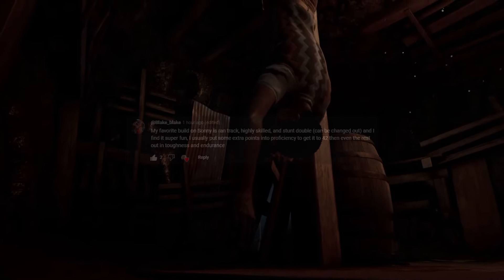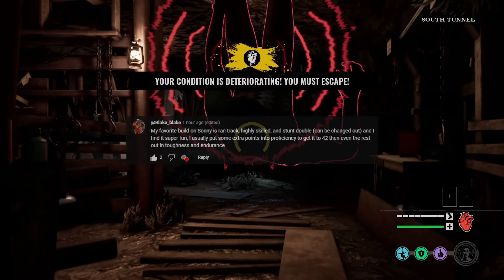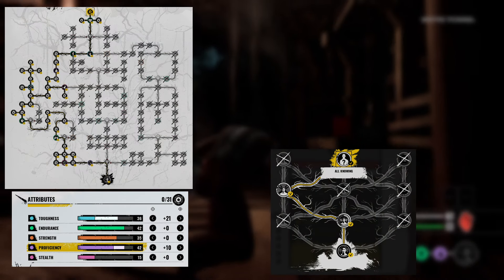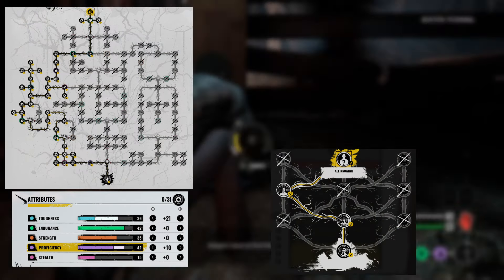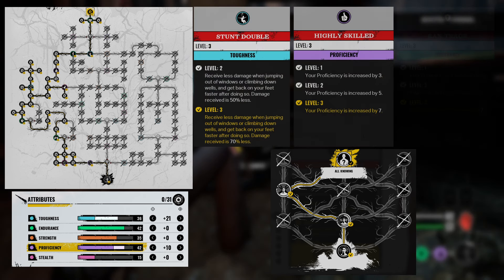Hey guys, we've got a Sunny viewer build for you today, suggested by Blake. Thank you so much for the suggestion. It is an all-round Sunny build, so we'll pop most of the points into Toughness to make up for Sunny's crap Toughness, and then the rest into Proficiency. The perks we're going to be bringing are Stunt Double, Highly Skilled, and Ran Track.